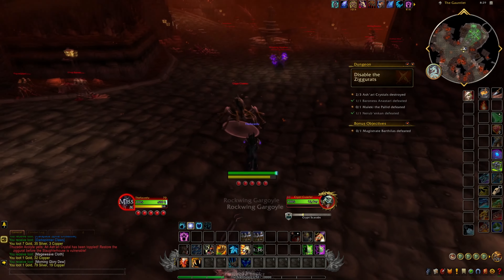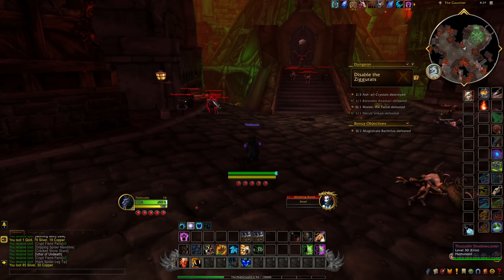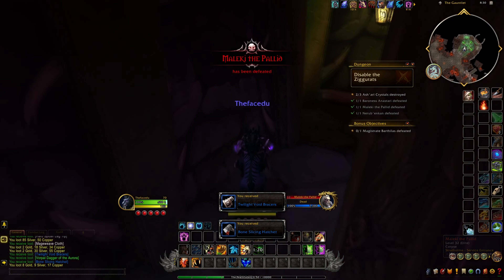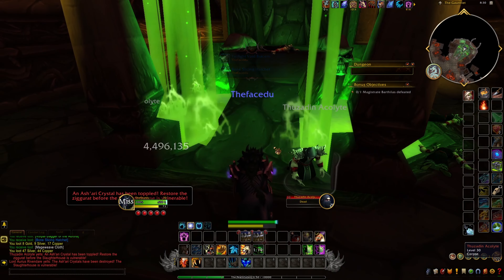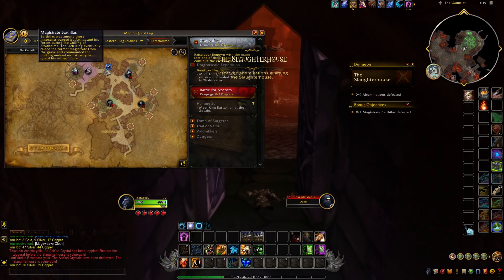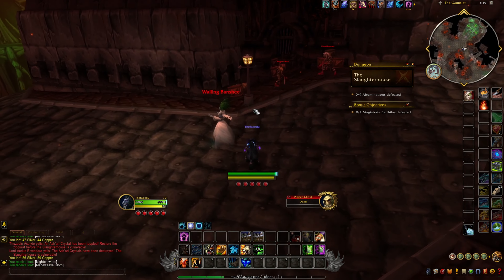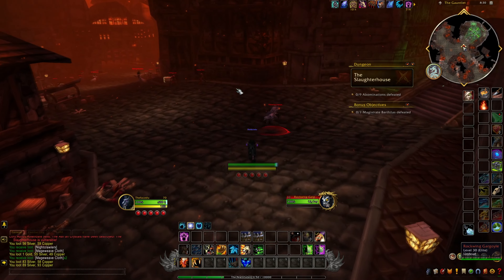We can take on the Baroness Anastari first. Most of the bosses are just a one-shot anyway. You can get some nice green items for transmog or to disenchant. The main objective is to take care of all three bosses so we can disable the ziggurats. We take care of the Baroness and then the Thuzadin Acolytes, which will disable one of the Ashbringer crystals. Then we head to the next boss and rinse and repeat.